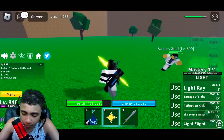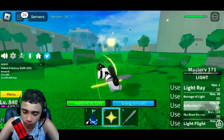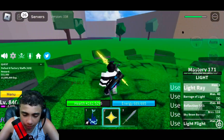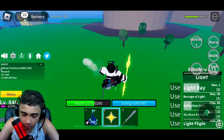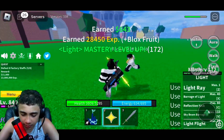Next up is the Reflection Kick, which requires mastery 80. Let's do this — boom, look at that, it's very good! I put instinct on — come on, let me kill you. There he goes.